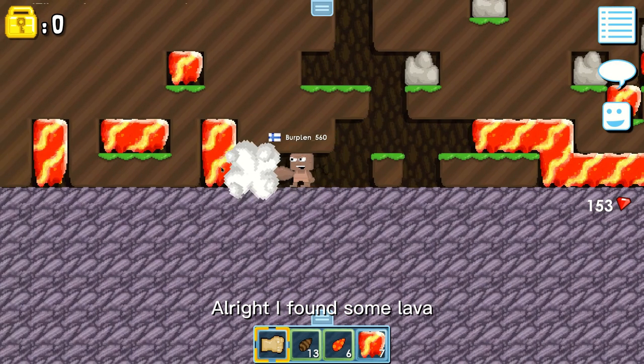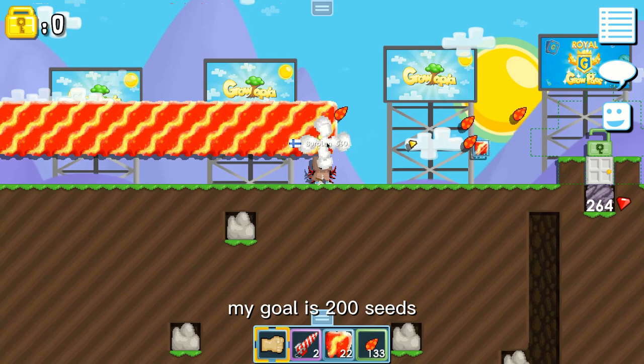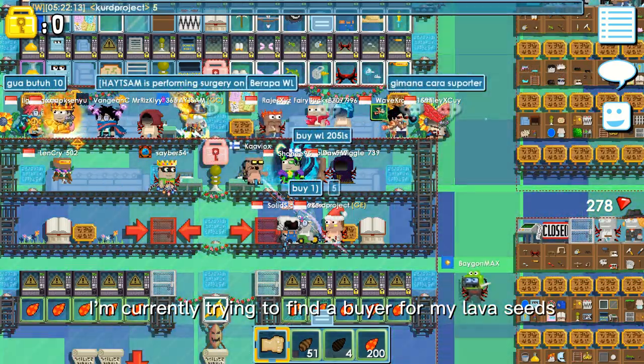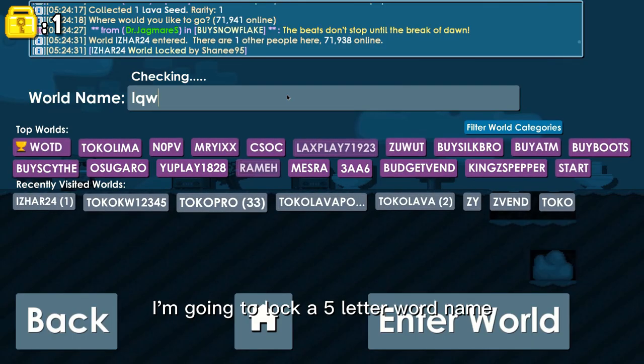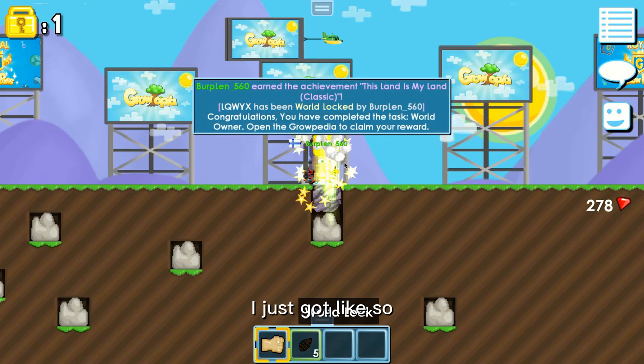I found some lava, let's break these. I'm already over halfway there — my goal is 200 seeds. I'm currently trying to find a buyer for my lava seeds. I finally found someone, let's sell the seeds. I'm going to lock a five-letter word name with the world lock I just got, like so.